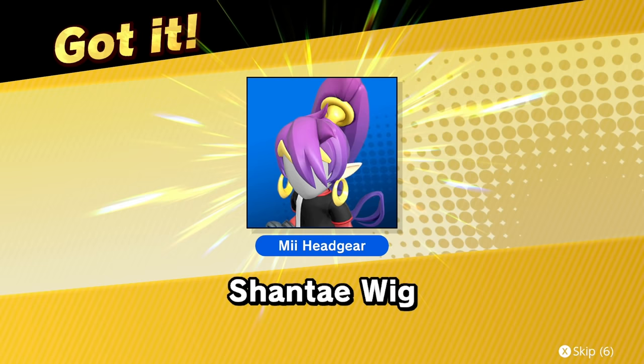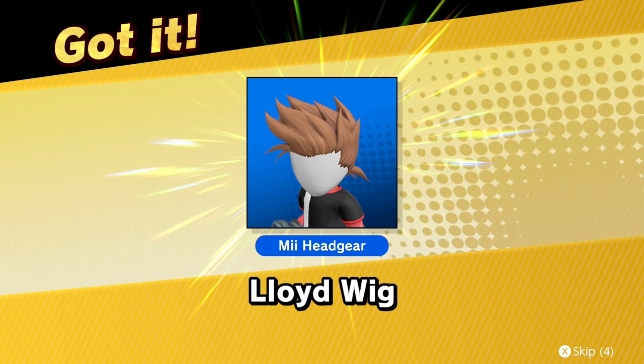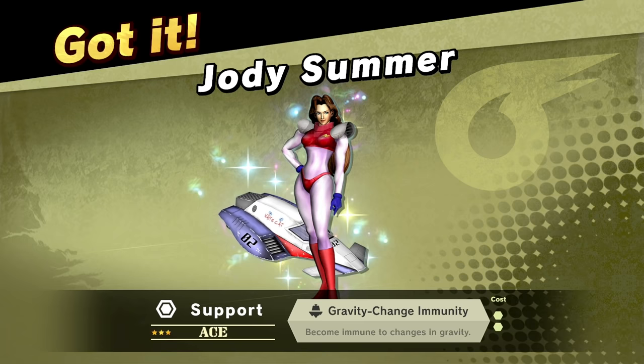We got the Dragonborn Helm, the Dante wig, the Shantae wig, the Burning Town music — I don't know if I ever played the game — the Lloyd wig, the Dragonborn outfit, Dante outfit, Shantae outfit, Lloyd outfit. There we go. This is version 12.0.0, got a couple spirits too.